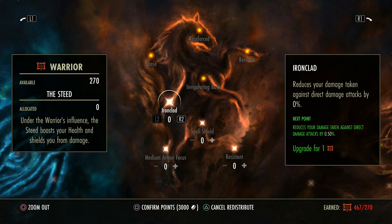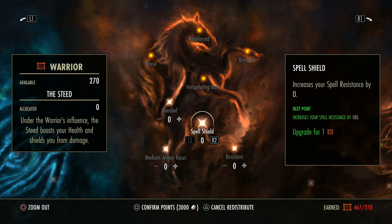Now the trick to spending champion points we're going to get to in a bit, but we're going to go over what these all mean first. Spell resistance — of course the more spell resistance you have, the better versus the damage you're taking if it's spell type.